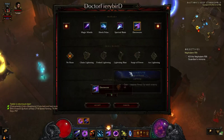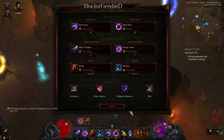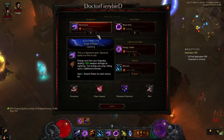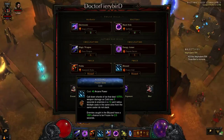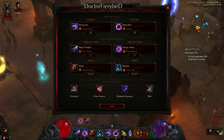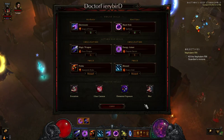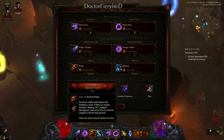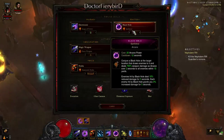Electrocute with Surge of Power is your first skill. Normally you'll be using Piercing Orb, but the extra arcane power is really helpful, especially if you're low on it personally. You'll want to respect resource cost reduction and spells that give you arcane power, because 40 arcane power is a lot with a low arcane power pool. You're also going to want Black Hole — that's always important.